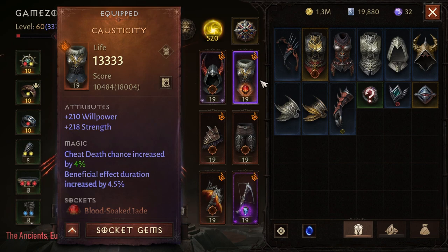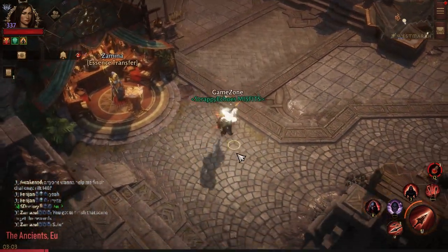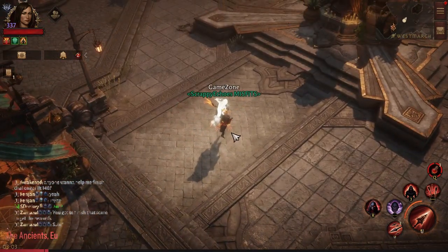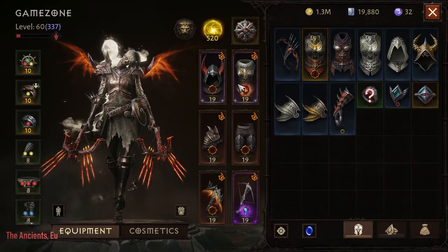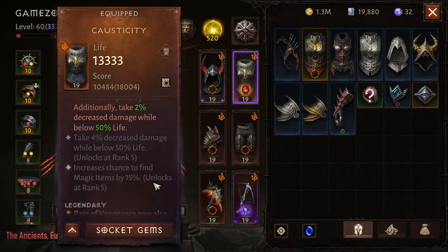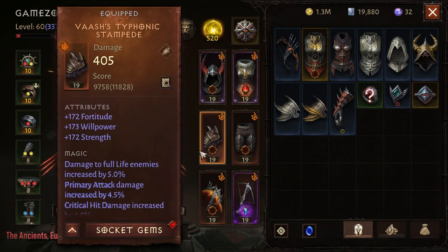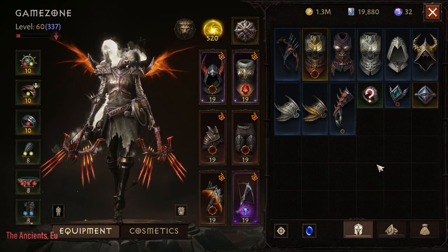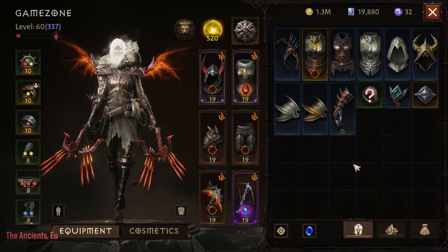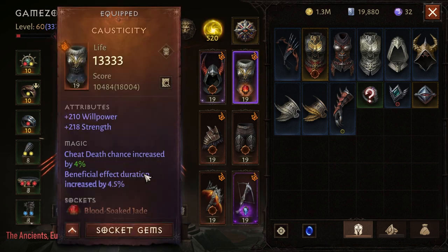Outside of PvP, I would not suggest using this chest piece — lower cooldown on Vengeance is the best way to go against NPC monsters. But this chest is actually really good for PvP, and I can see many people combining it with the shoulder that unleashes the shadow beast for a really good combo. I will be testing that out later.